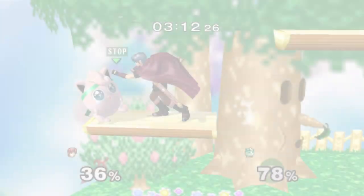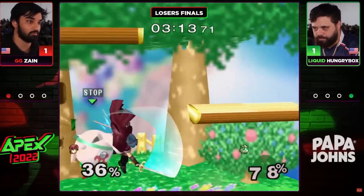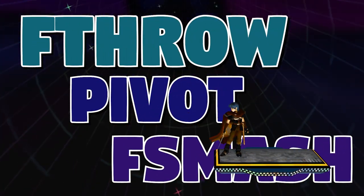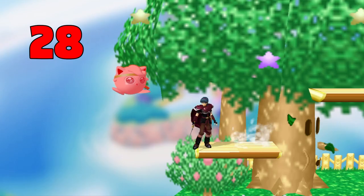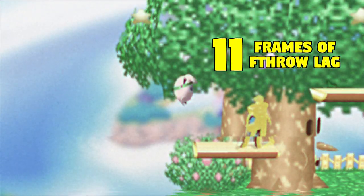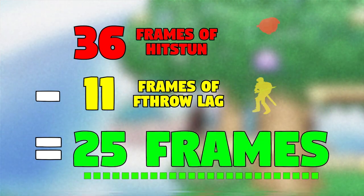So Zane no impact lands and gets the grab. Puff is at 78%, so she's at the perfect percent for one of Marth's best kill setups: F-throw into dash pivot F-smash. The throw puts Hbox into 36 frames of hitstun, so if we subtract Marth's 11 frames of F-throw cooldown, that means Zane has 25 frames of advantage to work with.